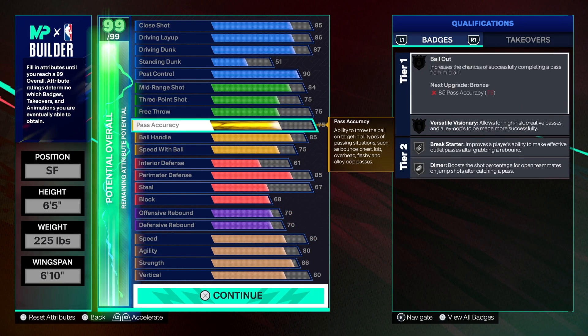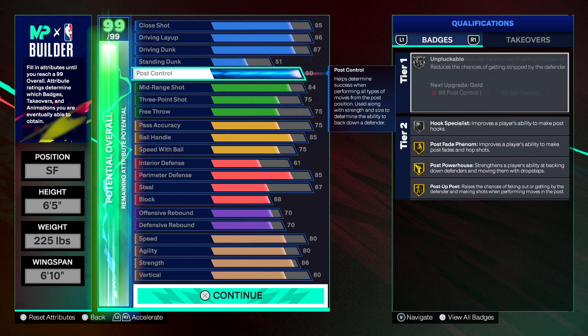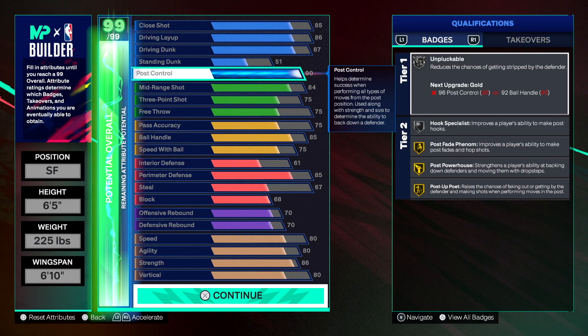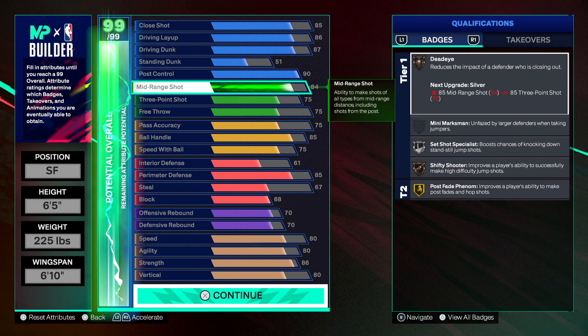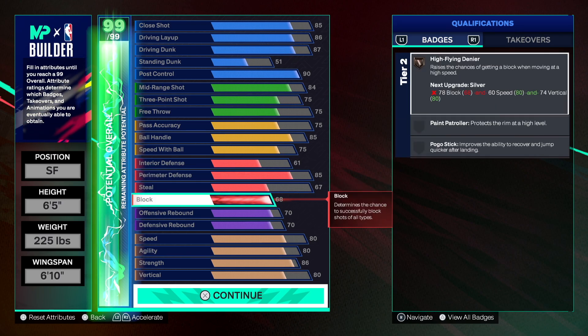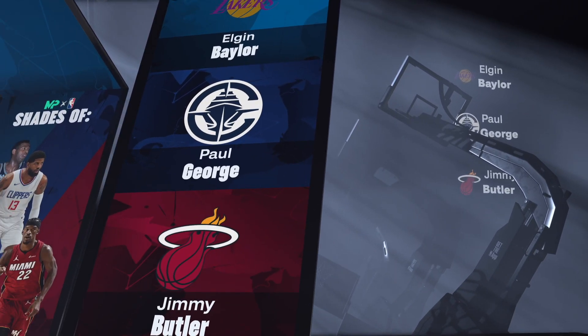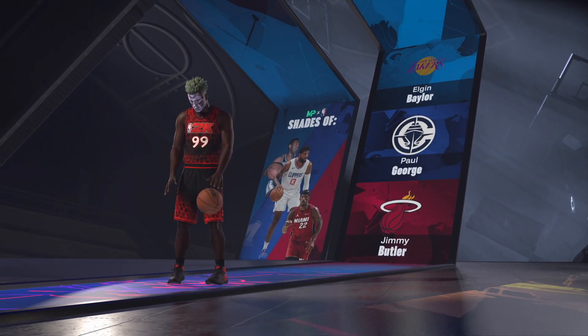So look at this: 85 close shot, 86 layup, 87 driving dunk, 90 post control — and you are strong. 86 on strength with 90 post control, you are going to be doing a lot. This build looks fun. The post control is the highest attribute on this build — it's going to shock a lot of people, because when they click on it and see 90 post control, they won't expect it. You can also hit mid-rangers, threes, get contact dunks, play great defense — and this is Elgin Baylor's exact build.